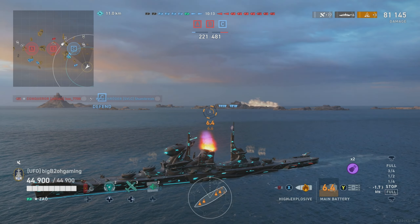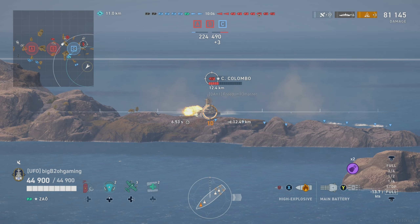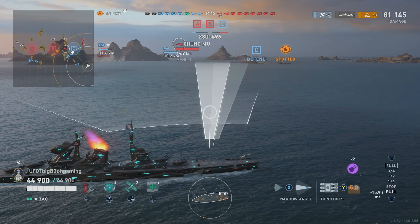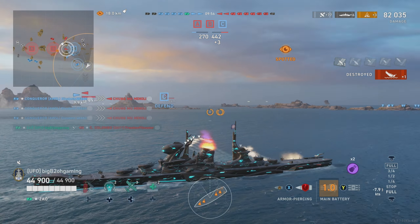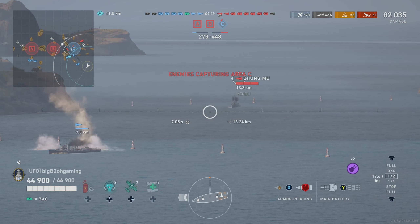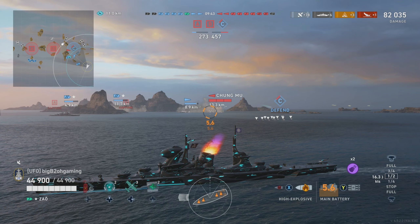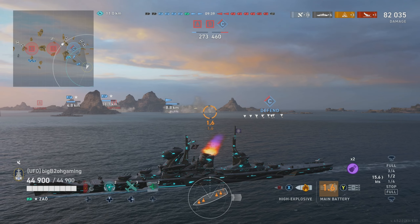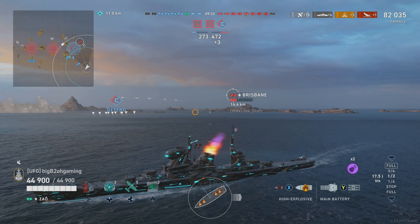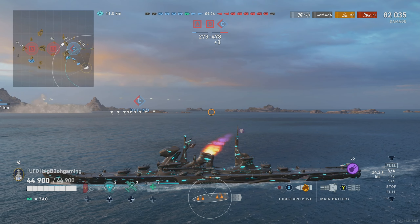Colombo doesn't push in at all, which is great for us. Torpedoes unfortunately miss both the Minotaur and Colombo and we get spotted — pretty sure it's the Chungmu. Luckily our team was focusing their Colombo and we finish him off. Yugomo is in a bit of trouble; a three-bar Chungmu most likely won't have radar so I'm hoping our Yugomo can stay alive. He could also potentially be radared by the Brisbane since he has charged in near the cap.